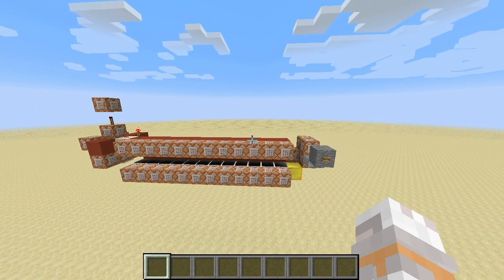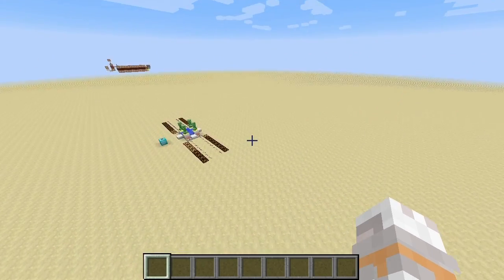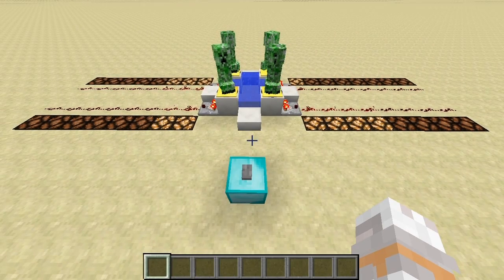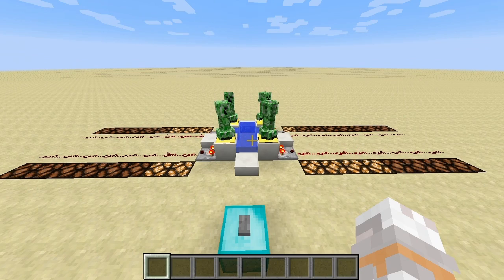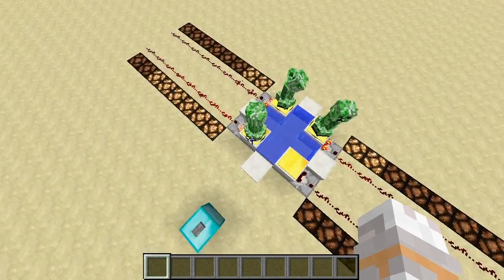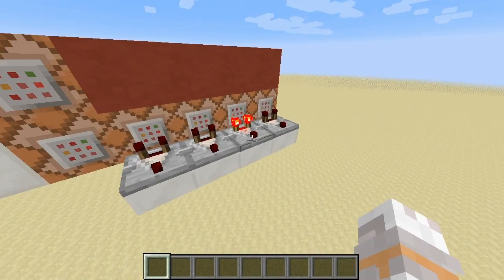Now let's have a look at the second system over there. When I press this button here nothing really happens, and that's because this system tracks absolute majorities. Currently we only have a simple majority for pressure plate number 4. To get an absolute majority we need more than 50% of the votes — for 10 creepers we need at least 6 votes for one pressure plate. After pressing the randomize button a few times, we now have 6 creepers on pressure plate 3, giving it an absolute majority. Pressing the button again gives an output for pressure plate number 3.